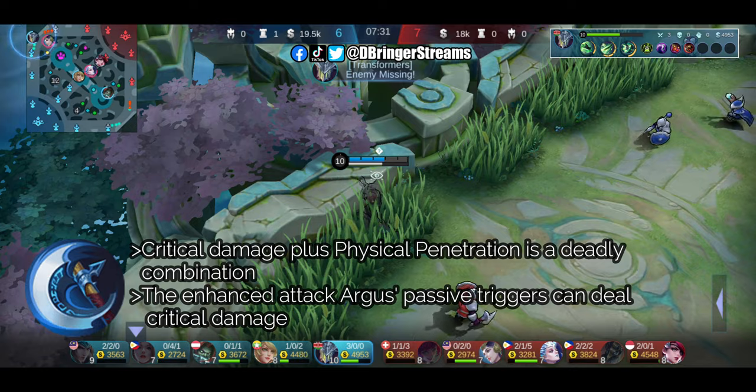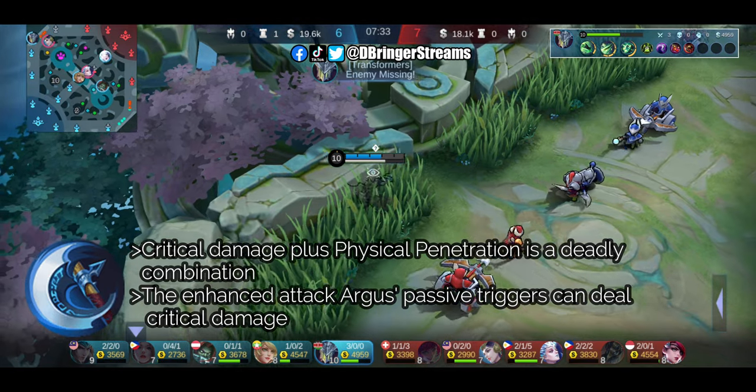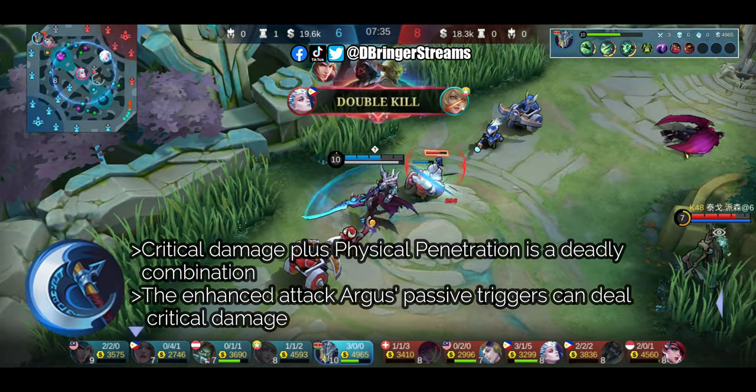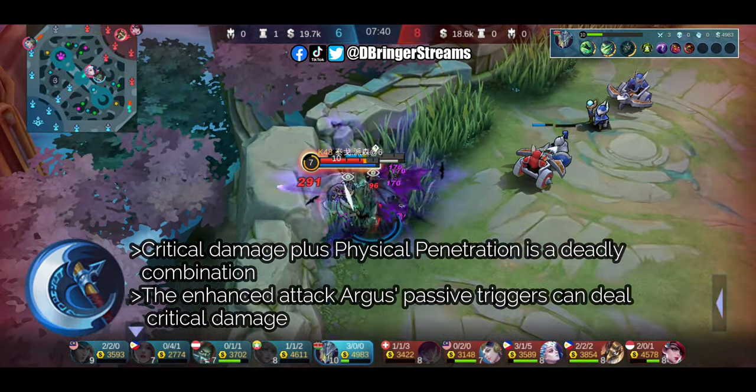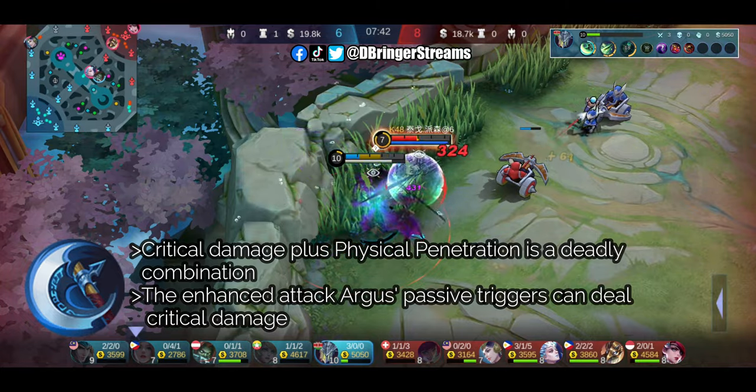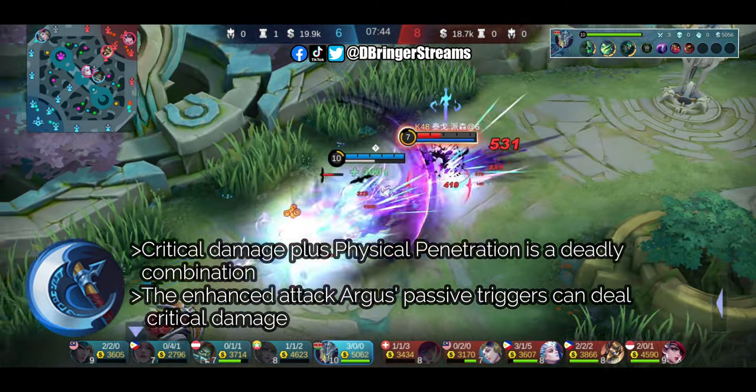Next item is Berserker's Fury. This will further drive our offense and since we have two physical items that have decent physical damage penetration, even if they were physical defensive items, we will still be able to deliver high amounts of damage.